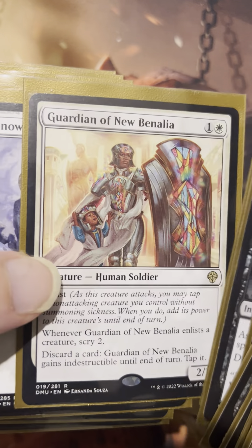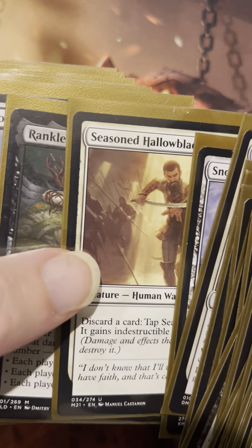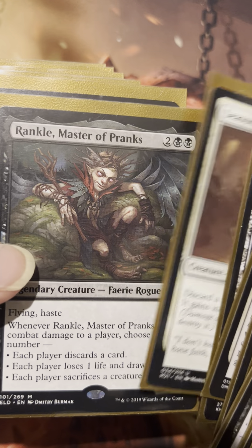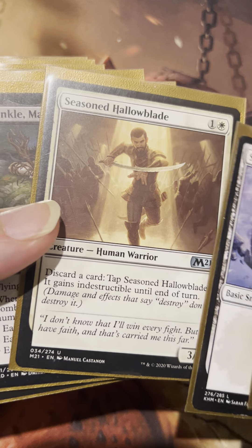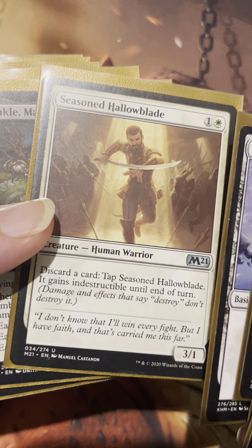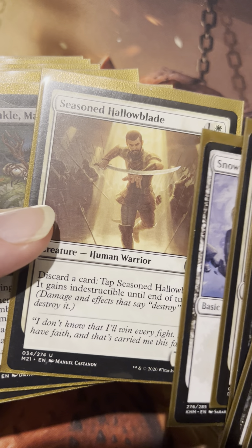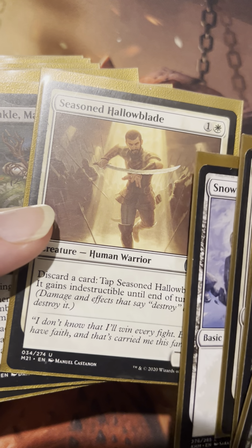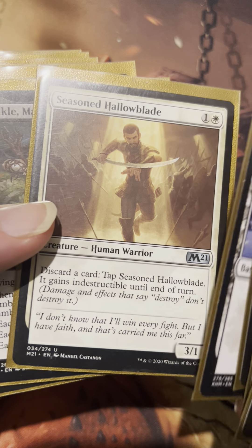Village Rites, Castle Locthwain, Guardian of New Benalia. Syr Konrad — that's our another kind of selective mill card. So we have three selective mill cards with the Fleeting Spirit, Guardian of New Benalia, and Syr Konrad, which will help us discard a card into our graveyard at will.